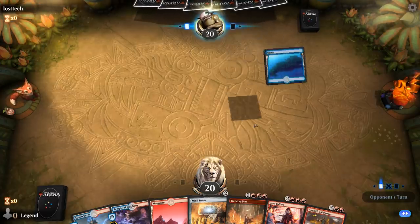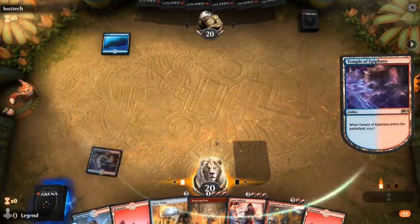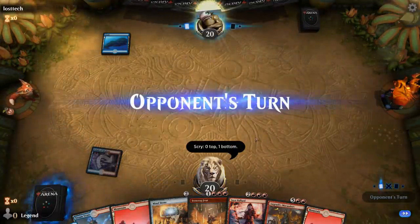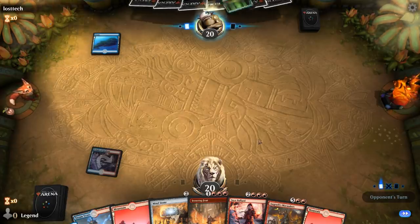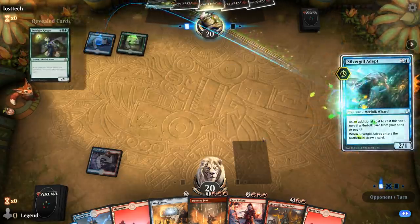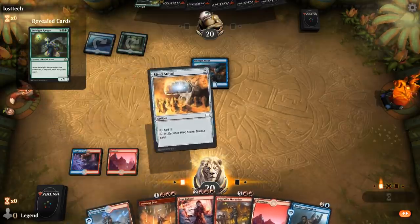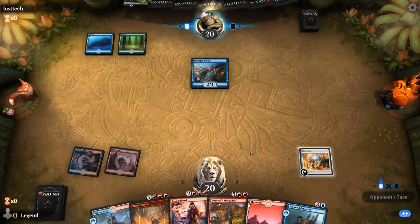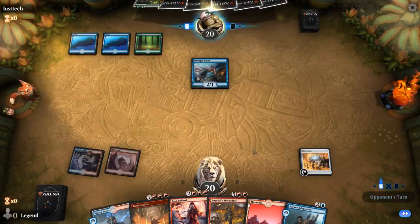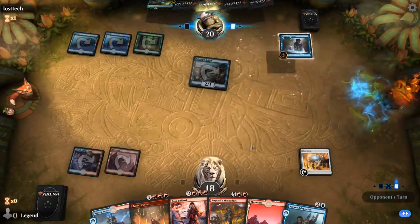That's the nice thing about having all these expensive cards in red — we can still just play them early with Feet. I don't think I want Purphoros. We're against Blue-Green — Merfolk with Silvergill. So finding our Sweeper is going to be pretty key. There's Adaptation — now we just need a Warcry and we're good. We know we're not going to draw Purphoros since he's at the bottom. Deep Root Waters — that's fine. Opponent taking it slow.